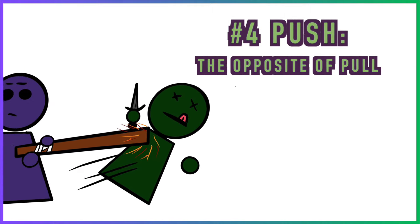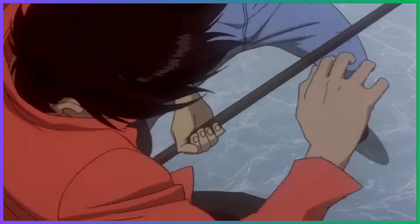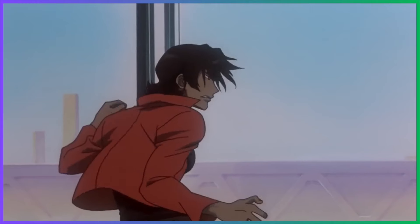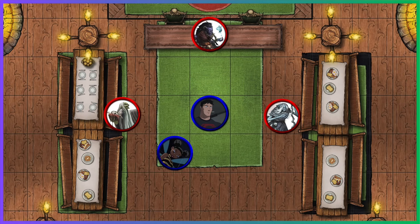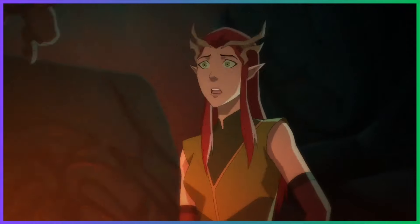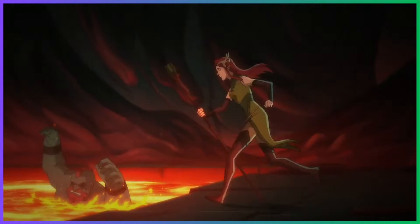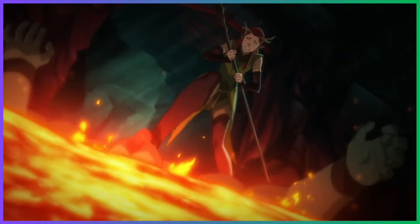Send your enemies careening to their doom with the Push Mastery. Any creature, Large or smaller, can be shoved back ten feet if you connect with an attack, opening up a lot of tactical options and the ability to help out your allies. Your DM will quickly learn to keep the Duergar away from the lava once you bust out this mastery. You can even do this at range with a heavy crossbow.